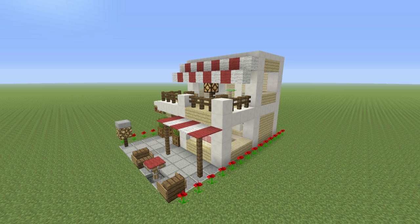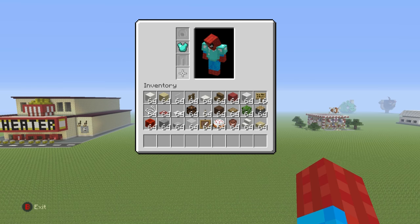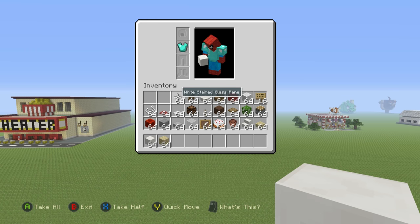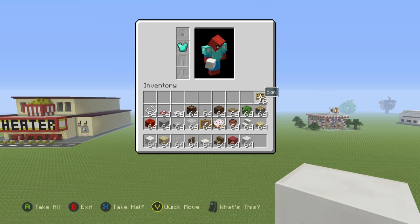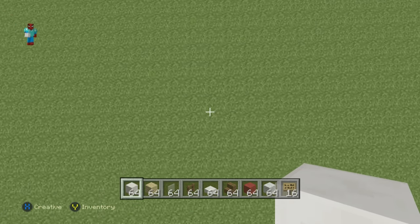Let's talk about how we actually go about making this adorable little cafe. To start, we'll need: blocks of quartz, birch wood planks, white stained glass, spruce wood fence, quartz slabs, spruce wood stairs, red wool, white wool, and signs. We may not need all of these straight away, but you'll want to pause and grab everything you see in the inventory.